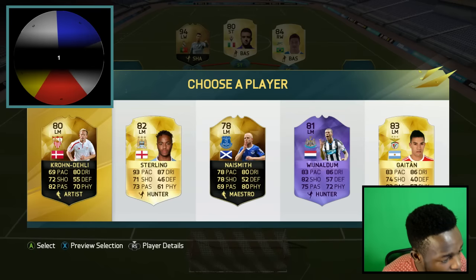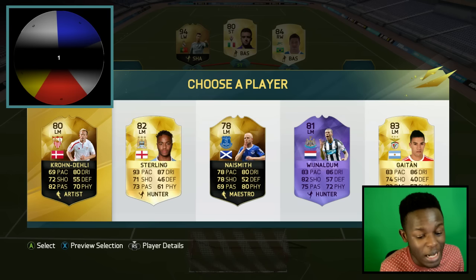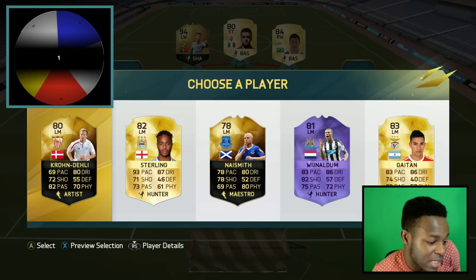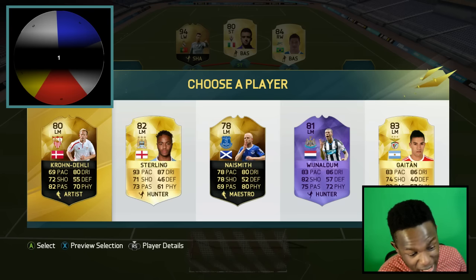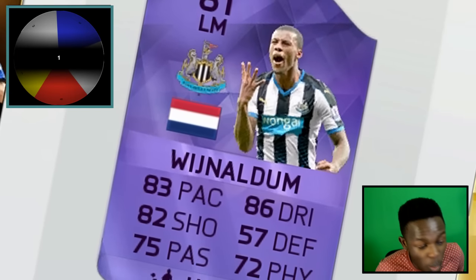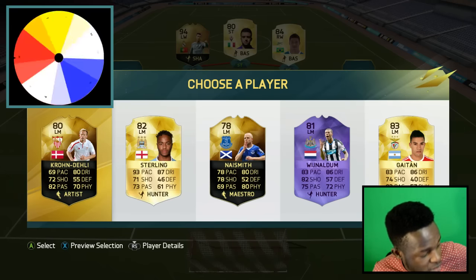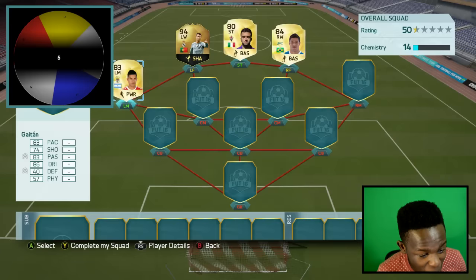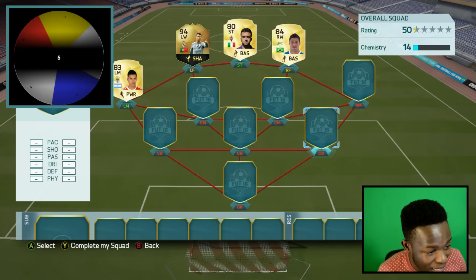For left mid, the options are in-form Kron Deli, Sterling, Namesmith, Hero Nizam, and Gaitan. To get good chemistry here I need to get Kron Deli, so it needs to land on one. Spinning the wheel and we get number five - it gives me the worst one out of the bunch, we get Gaitan.